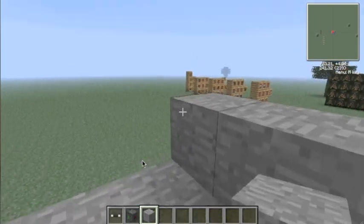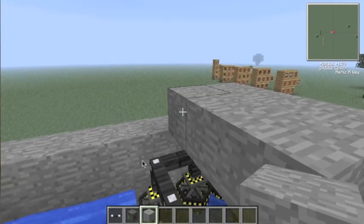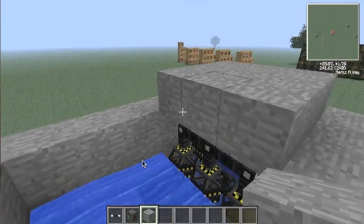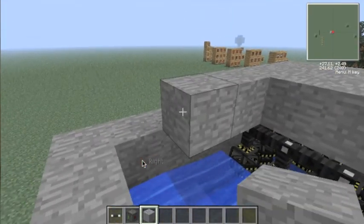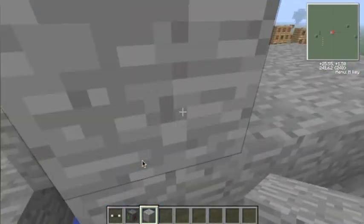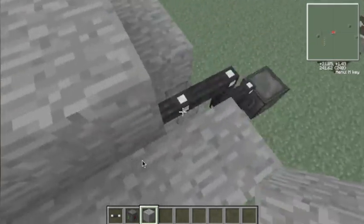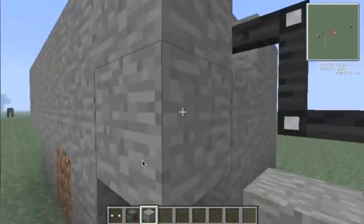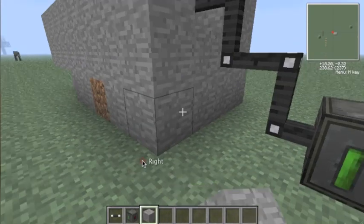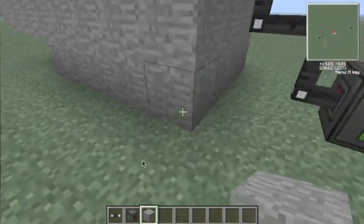Once the wires are done, I cover the reactor up because I've found it puts off less radiation when covered. I have no idea why — in real life you can really only block radiation with lead, since radioactive material gives off gamma rays and lead is really the only thing good at stopping it. But apparently stone and dirt work fine in Minecraft.